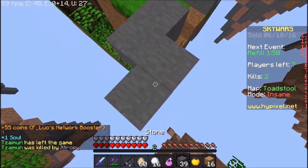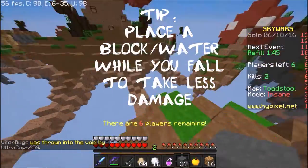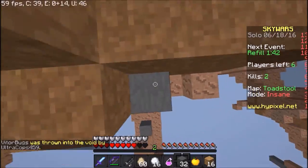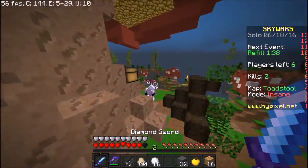Let's go to another tip — or more a trick. When you jump down, you can place a block or a water bucket to take less damage. Because you take less damage, you have more health to fight your opponents. This really helps.